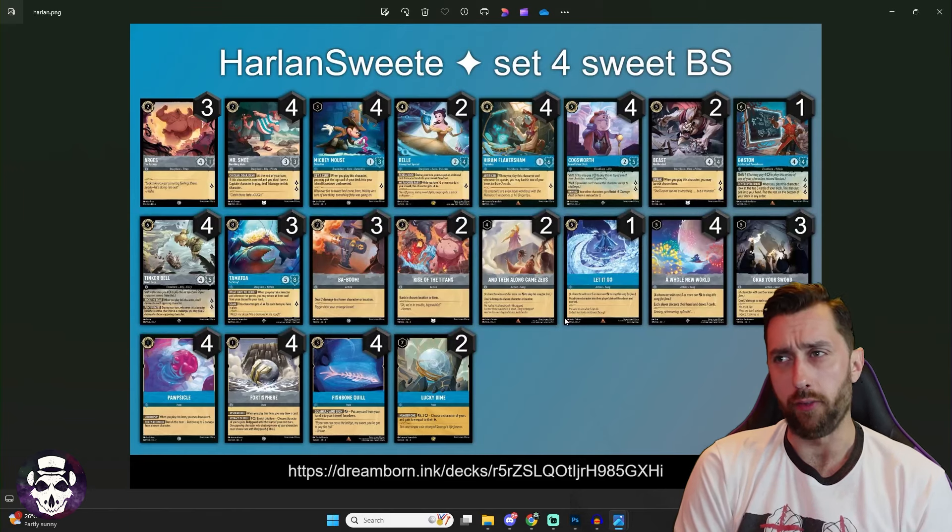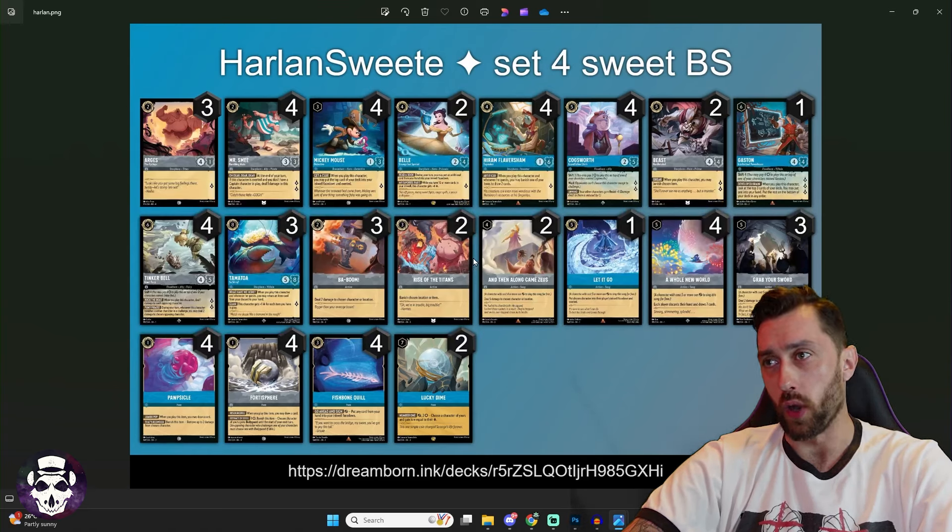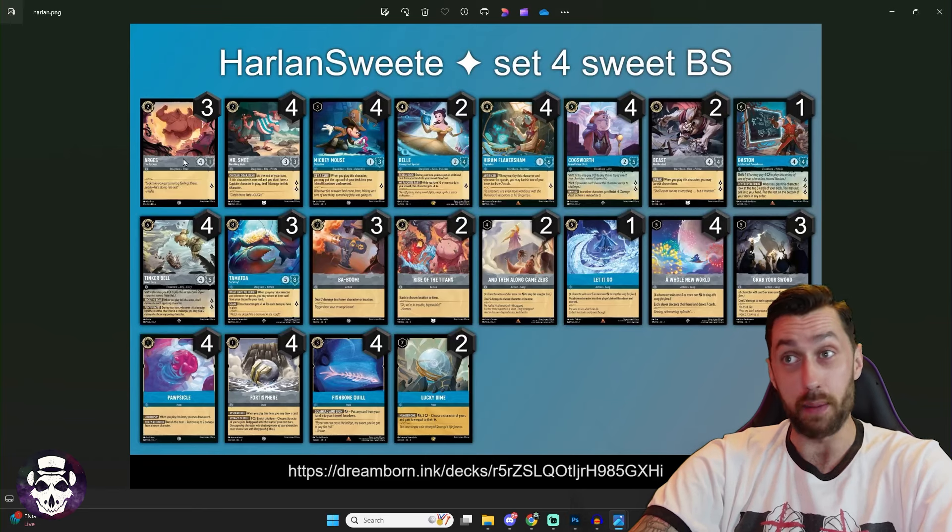We're going to be looking at all the ink combinations I missed the other day, starting off with Sapphire Steel. I've now been sent seven lists to look through, definitely up there with the most represented ink combinations. Sapphire Steel still feeling really, really good. I say quite a lot that I feel like it has a bad Ruby Amethyst matchup, though many talented Sapphire Steel players disagree. This is just such a powerful ink combination, getting to utilize Lucky Dime along with A Whole New World for the hand refresh.